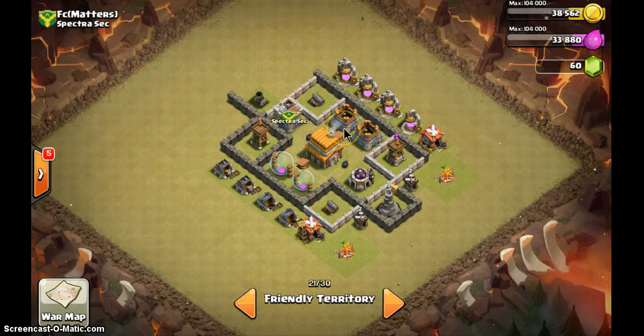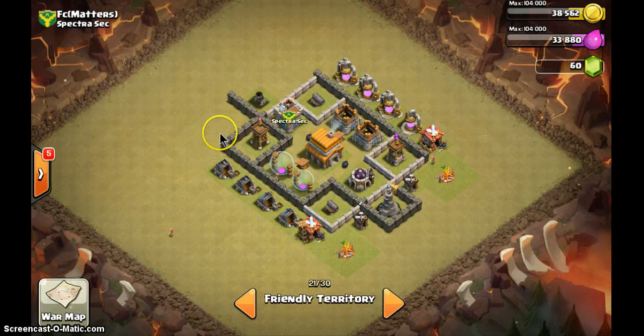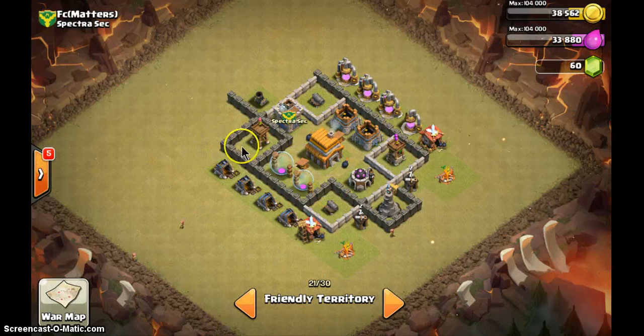FC Matters' base is okay for a normal outside base, but for clan war it's not very good. The archer tower is too far from other defenses because the storages are inside taking up space. Move the four storages out so the towers can be closer together. Imagine giants attacking here — only one archer tower is shooting, the cannon can't reach. But if all defenses are grouped, at least three would be shooting at once.